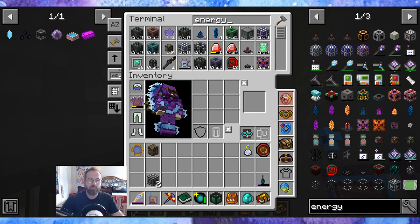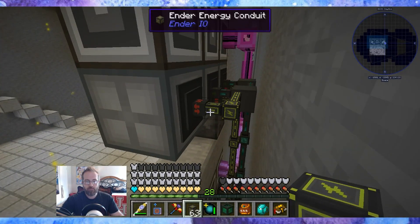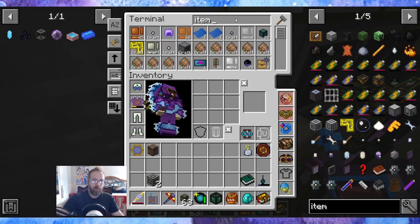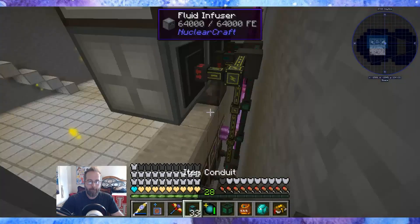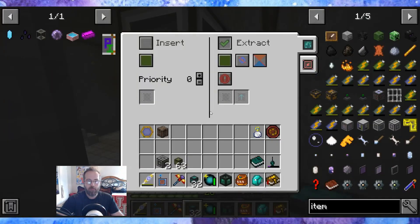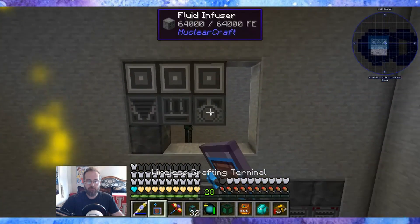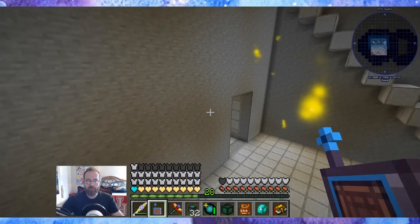Now I need to run power and item — energy, power, item — and extract, always active. There we go. And now this guy also needs liquid oxygen, which we can repurpose from...